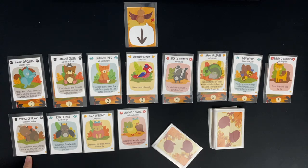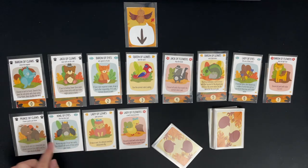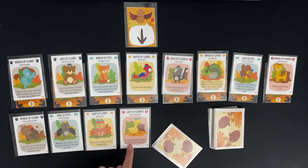Some of the allies: the Prince of Claws says draw cards one at a time until you draw a card of the ruler's suit or you decide to stop. King of Eyes: name any suit, draw two cards, then discard all cards of that suit in your hand. Lady of Leaves: draw a card and un-exhaust another exhausted ally. Lady of Flowers: discard a card with value equal to the number of cards in your hand.